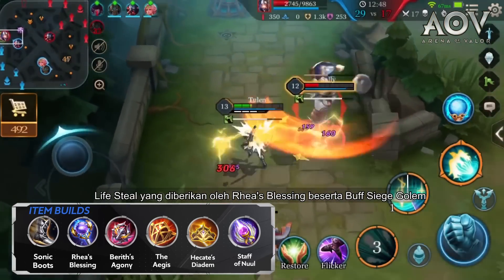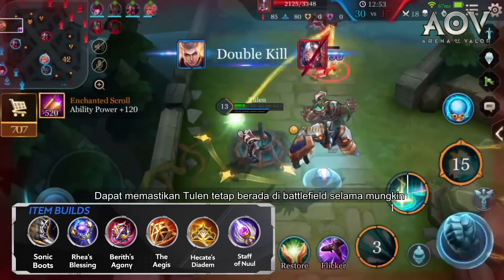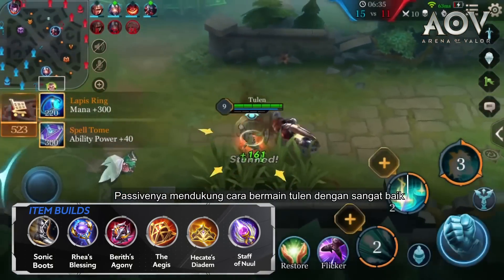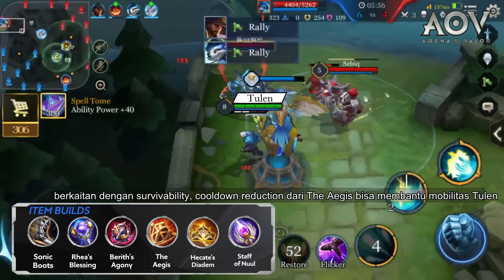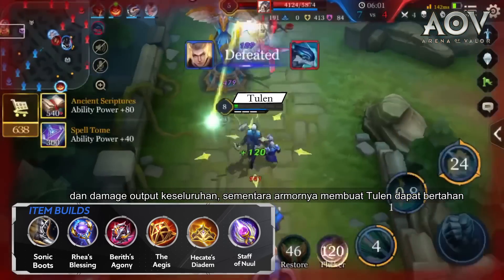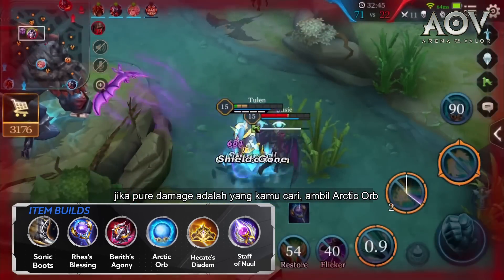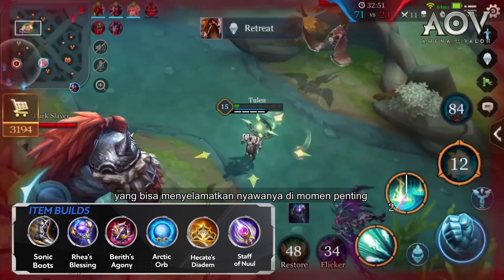The lifesteal provided by Rhea's Blessing along with the Sage Golem buff can ensure Tulen stays on the battlefield for as long as possible. For the third item, go for Barith's Agony — its passive complements Tulen's playstyle extremely well. You have two solid choices for the fourth item. For survivability, the Aegis' Cooldown Reduction can help Tulen's mobility and overall damage output, while its armor can allow Tulen to survive more assassin attacks. If pure damage is what you seek, get an Arctic Orb — it also provides Tulen with an immunity effect that could save his life in clutch moments.